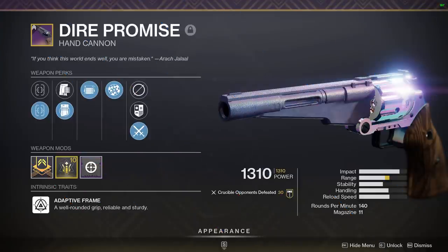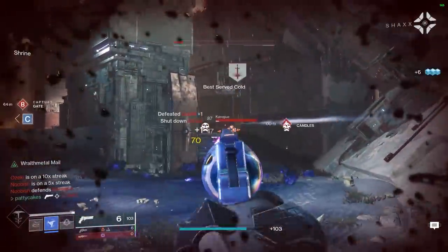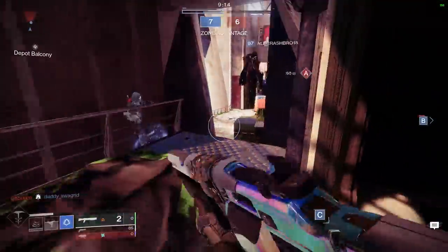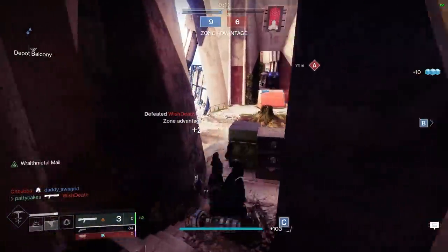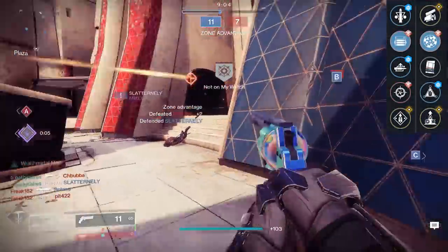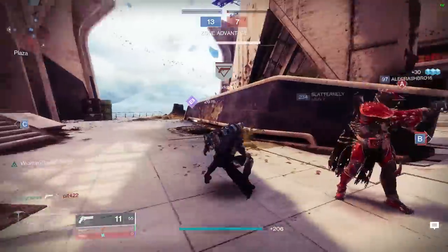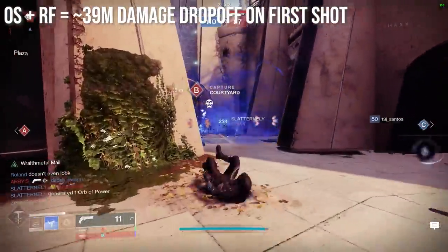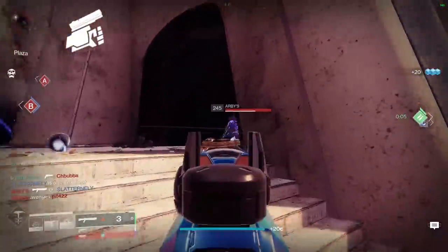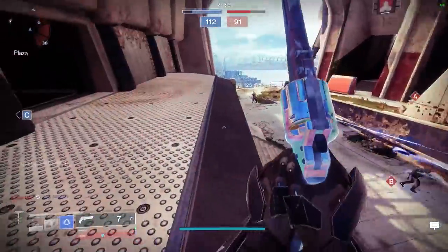Dire Promise is a legendary 140rpm hand cannon that was a community top pick in PvP prior to Beyond Light. It excelled at the top of the meta before the nerf to 150rpm hand cannons, and still performs great after the conversion to a 140. Its main draw is an exceptionally high aim assist stat with decent perks and good overall stats. In particular, it can roll with both Opening Shot and Rangefinder, which makes up for an otherwise mediocre range stat. Dire Promise is also your only legendary kinetic choice if you want to run a 140rpm hand cannon.